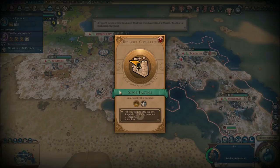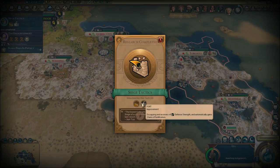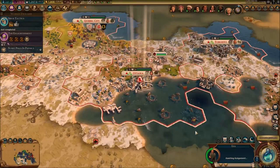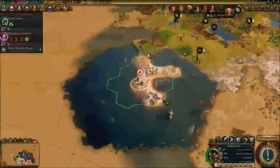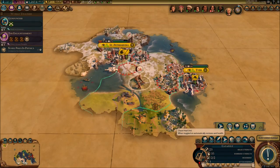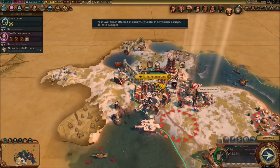Siege tactics is done — and we've got renaissance walls now, plus forts as well. For new research, definitely gunpowder — we want to upgrade our units as quickly as possible since we are in a war, our first ever war. When I heal up a unit it's either heal him or use him to attack. I'm gonna heal him up and fortify for this turn.